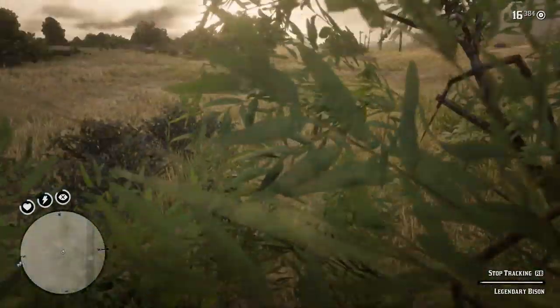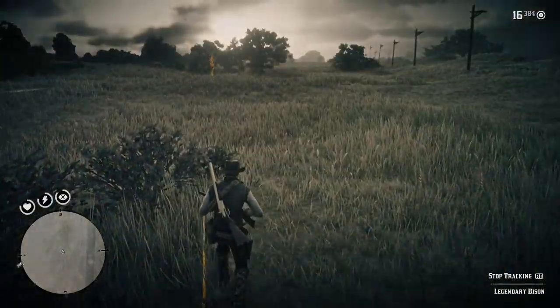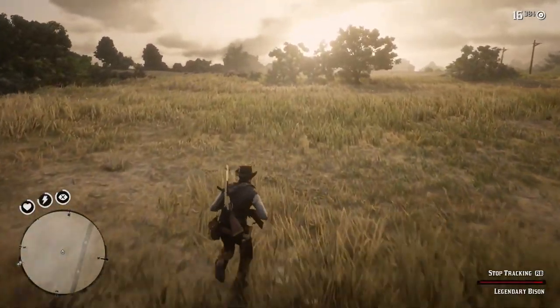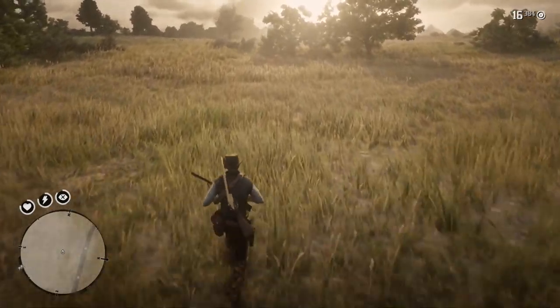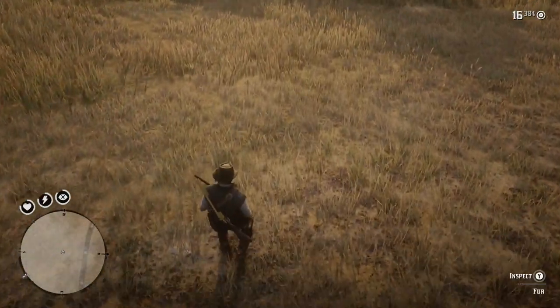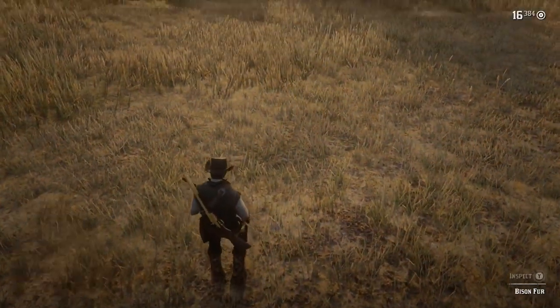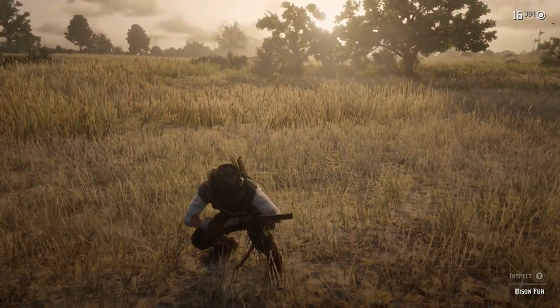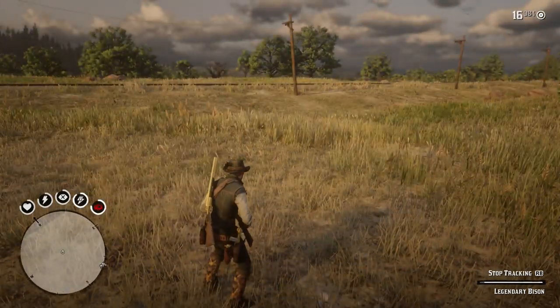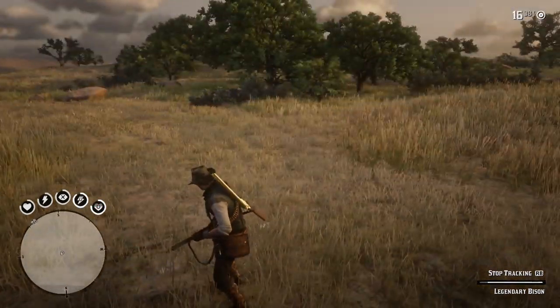So that's number two. We're going to go to the next one. Now this is not the Albino Buffalo. This is the Tatanka Bison, which is down in New Austin. So this is the third one, so now I've got to be careful. It should be somewhere where I can see it. It's always where you can see it.